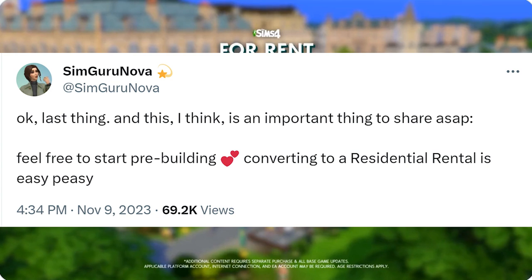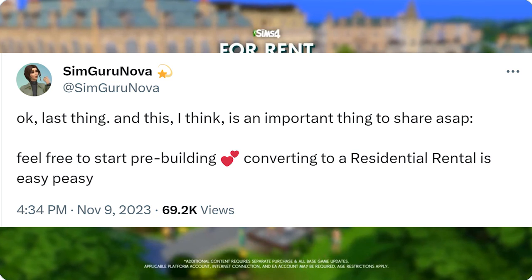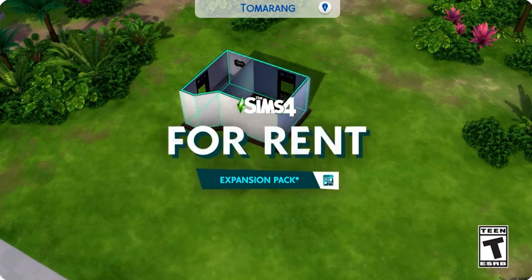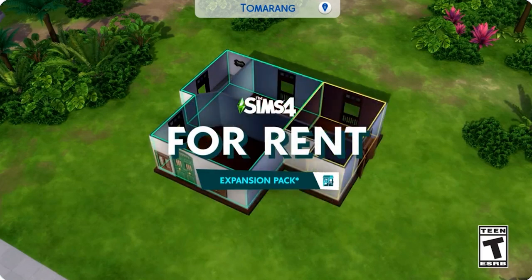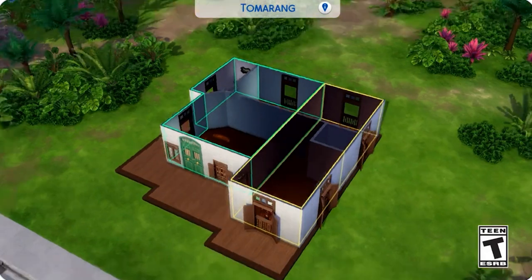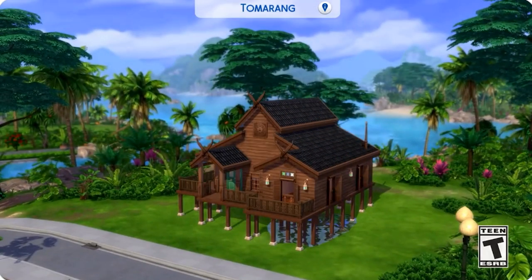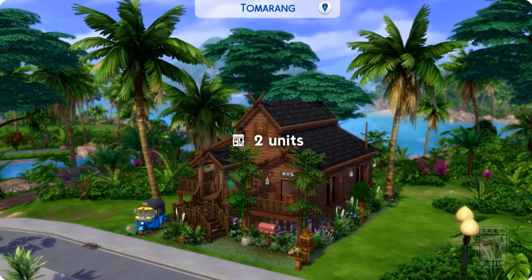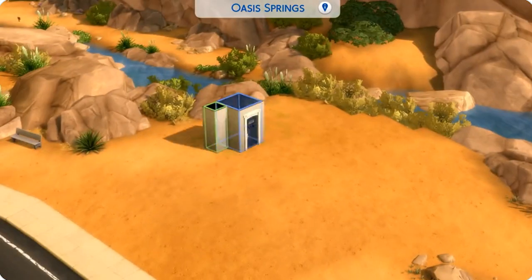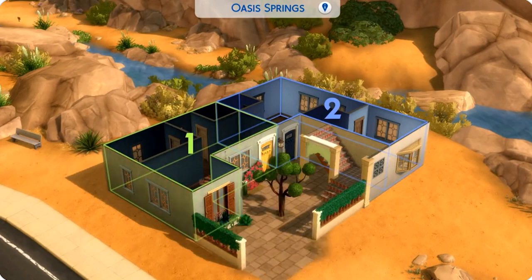One important tip she shared: feel free to start pre-building, as converting to a residential rental is easy. So the tool is used to mark areas rather than something you must use during building. If you already have lots that would work, or lots from the gallery like mini apartment buildings, you'll be able to use those once you get the pack.